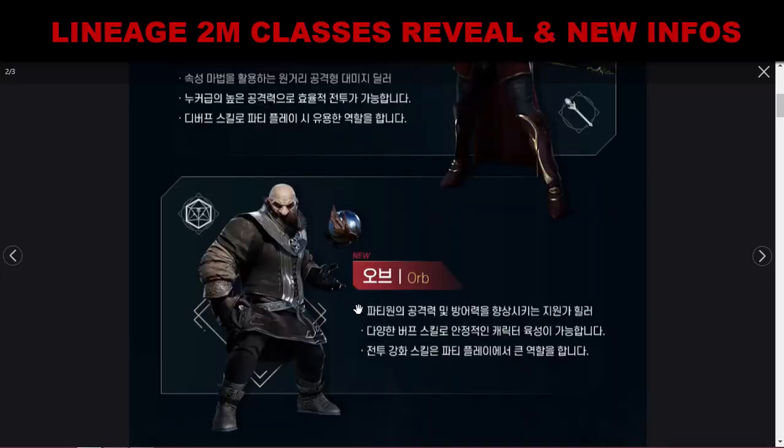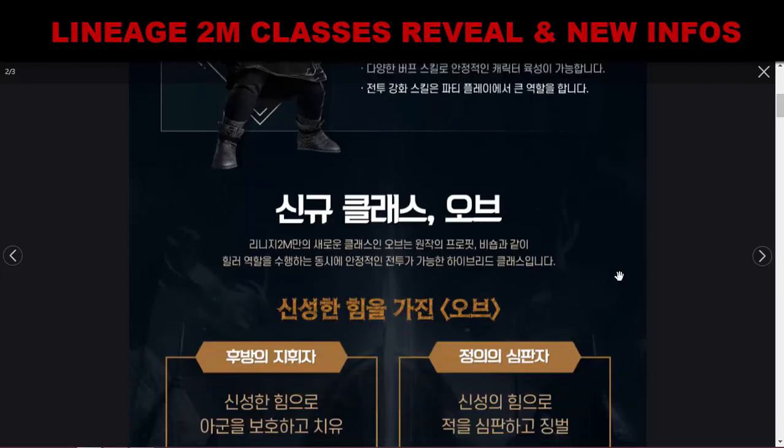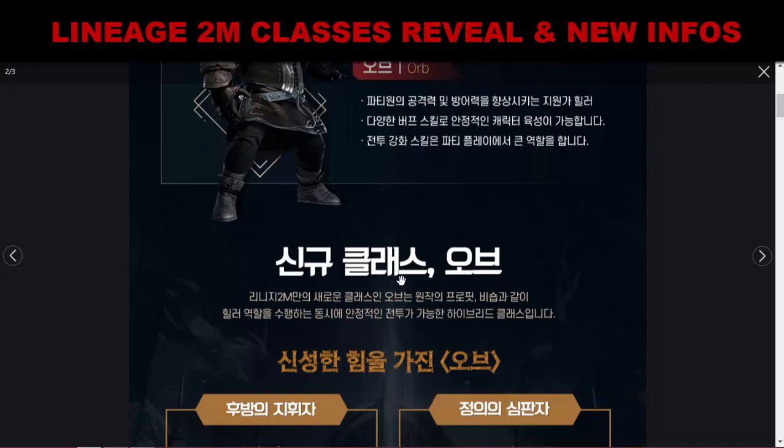The Orb base class is mostly healers capable of healing and resurrecting teammates. They can enhance party members' defense and attack, and they have a lot of debuffs and buffs for the benefit of the party. Now let's move to the last part of this info — the introduction of the Orb class and Orb weapons.